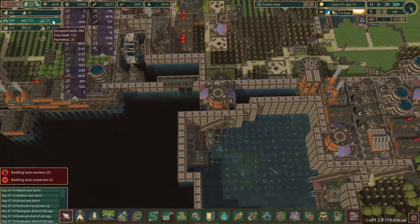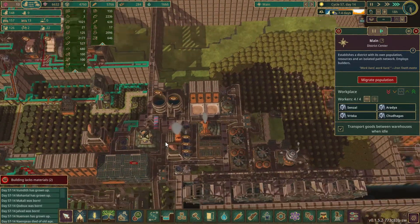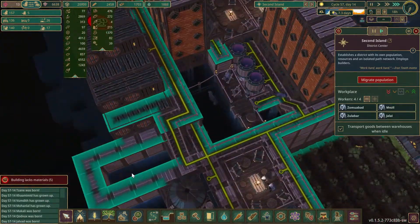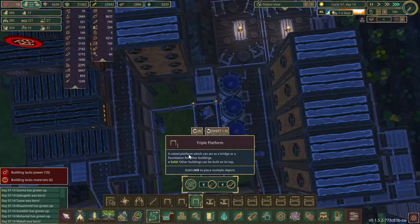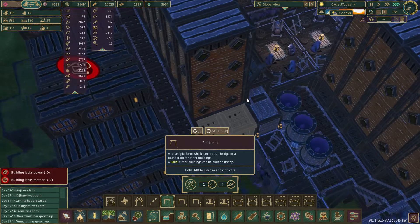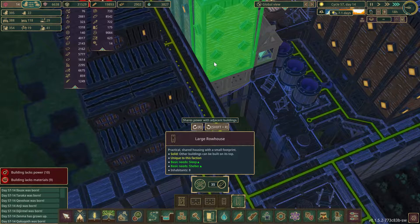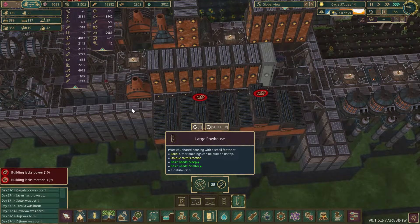We've got 26... where is our homeless? Zero homeless here. Zero homeless here either. I have homeless down here though — hold on, we should probably correct that. Let's correct the homelessness.